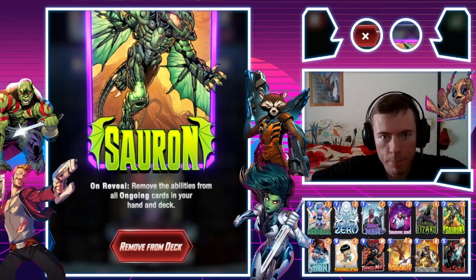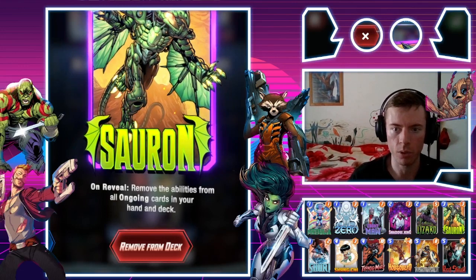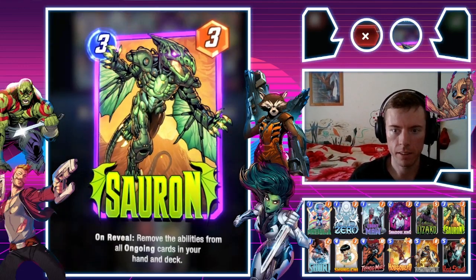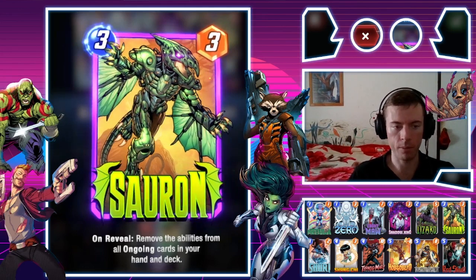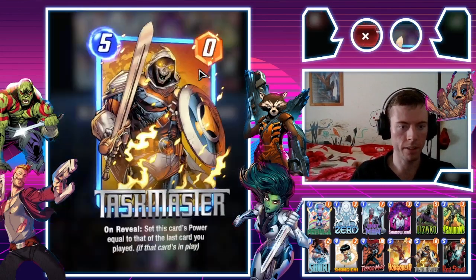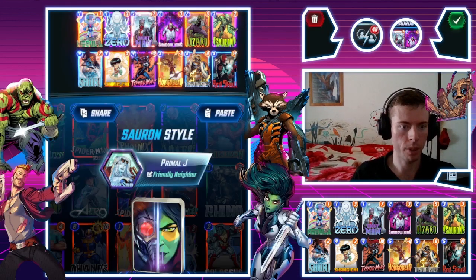Welcome back guys to another episode of Marvel Snap. Today we're going to be looking at a Sauron deck. I'm going to try it with the Red Skull combination with Taskmaster, Shiri, and Typhoid Mary.